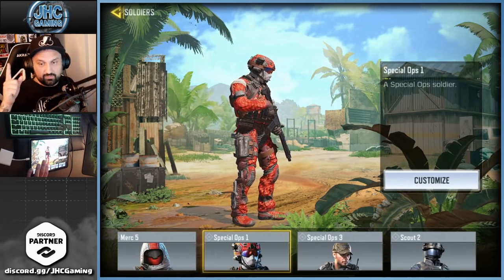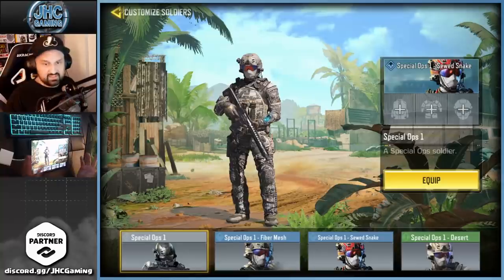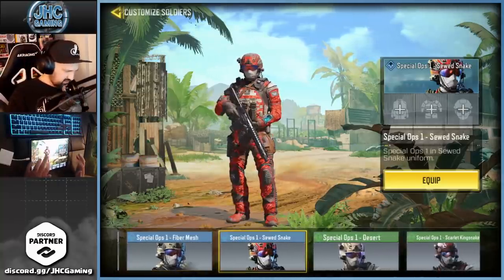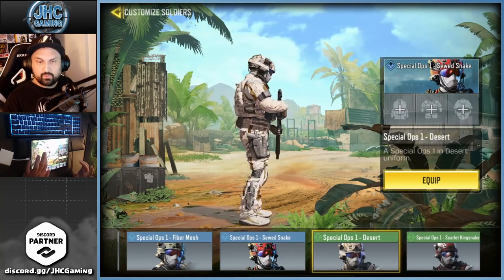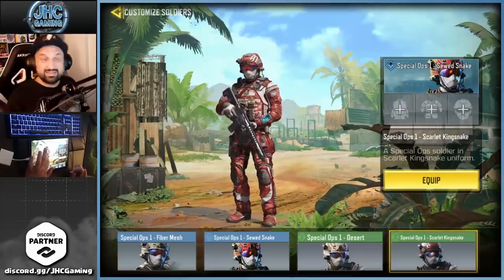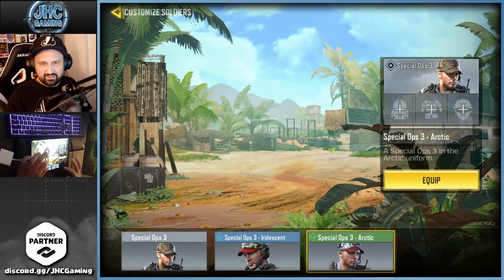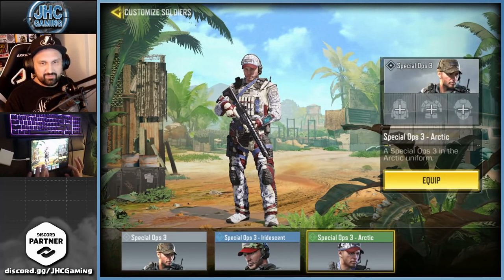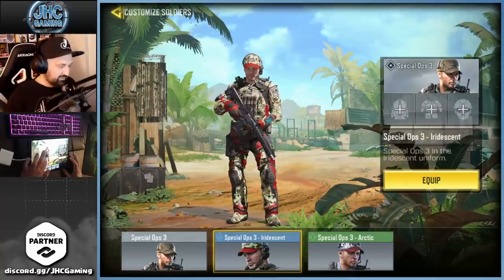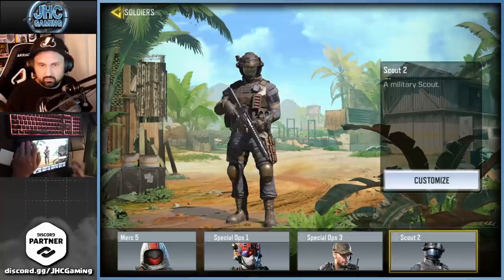Three more: Spec Ops 1, Spec Ops 3, and Scout 2. Spec Ops 1 — the bot skin and a few variations. The most recent I think is the Desert from the credit store, and one was an offer you had to buy directly. Spec Ops 3 — the good old pajama boy. The OG pajama boy and the bot skin, then Iridescent which is very recent.